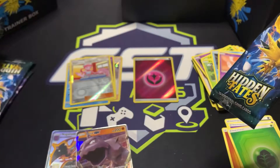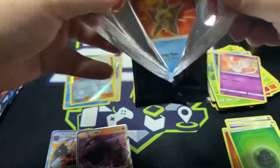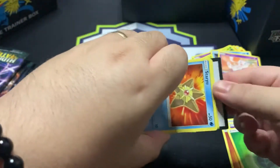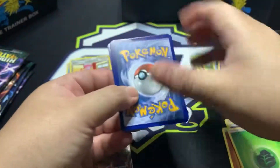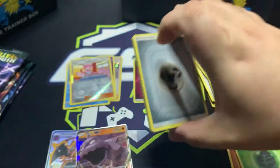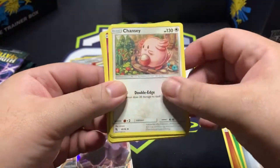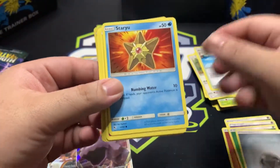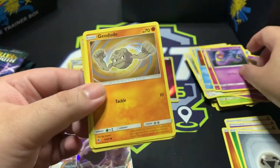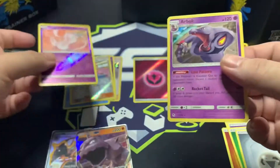So we're on our fifth pack — down to half of what we got. Let's count one, two, three, four, back in front. We got an energy, Lieutenant Surge's Strategy, Chansey, Misty's Cerulean City Gym — that's interesting because it's followed by a Starmie — Jigglypuff, Ekans, Geodude, Cubone. We got a shiny Mew! And an Arbok.